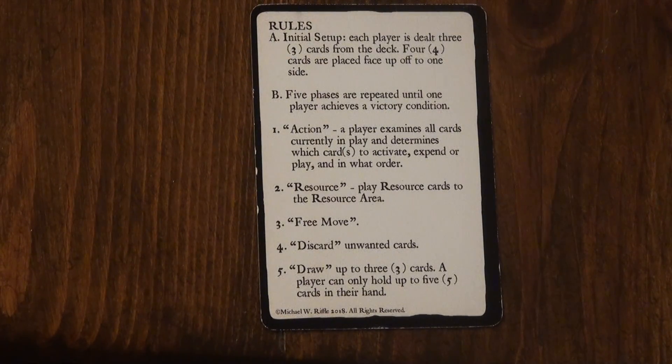In any one particular turn, a player will do an action phase, a resource phase, a free move phase, then a discard phase, and then their draw phase. And if by chance there is a winner, then the game is over. Or if you run out of cards to draw, then you have to reshuffle the deck. But typically there are five phases to any turn.